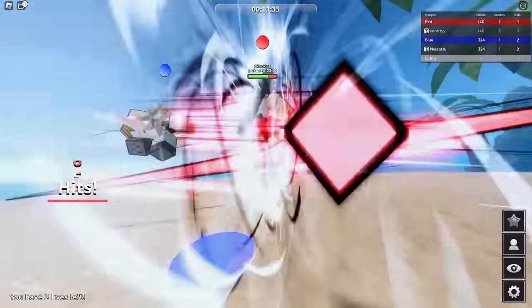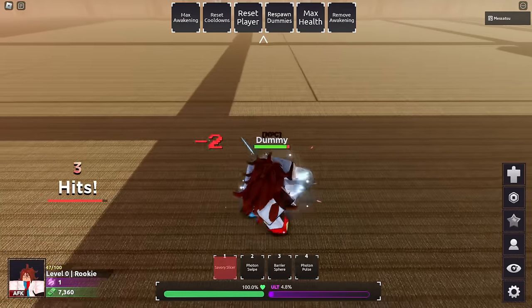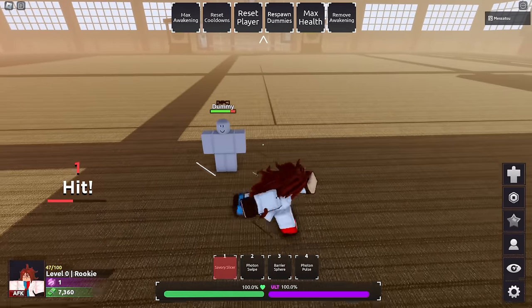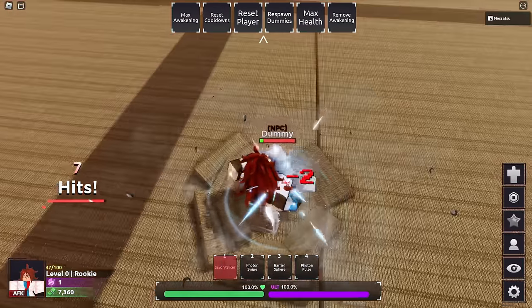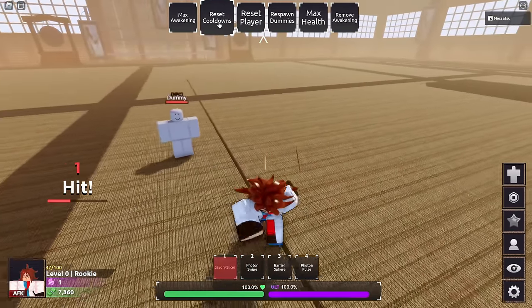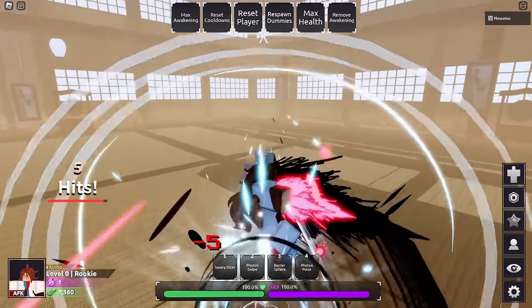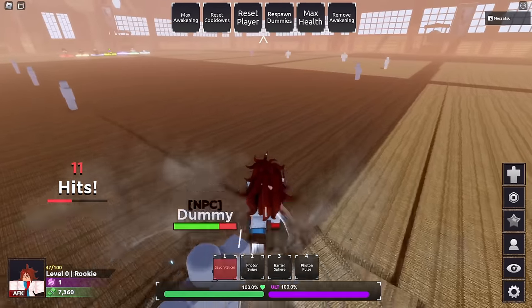So first skill is Savory Slice — you basically do a dash slash and you can combo off it. It's pretty good, it was 8 damage though, but it's a combo extender. The hitbox on it is kind of weird, but you can use it. It definitely can combo start, but for combo extending you gotta be careful. It's kind of inconsistent, so I don't really go for that.